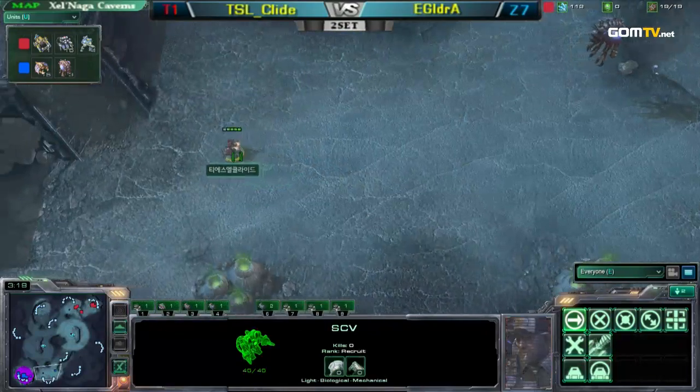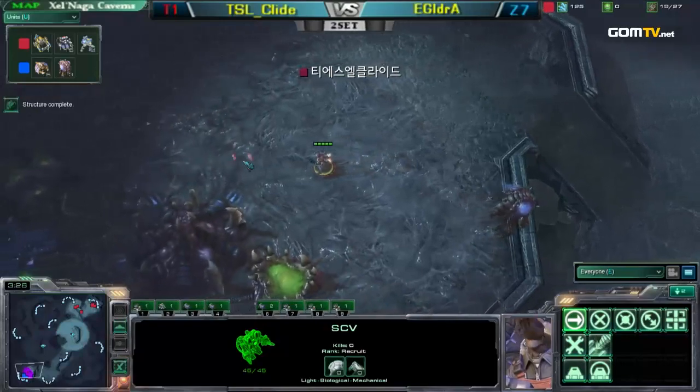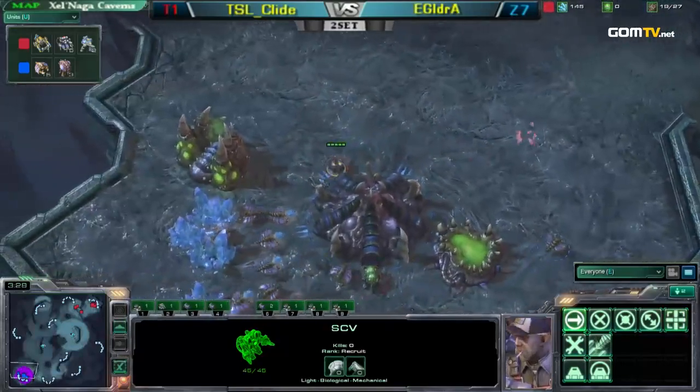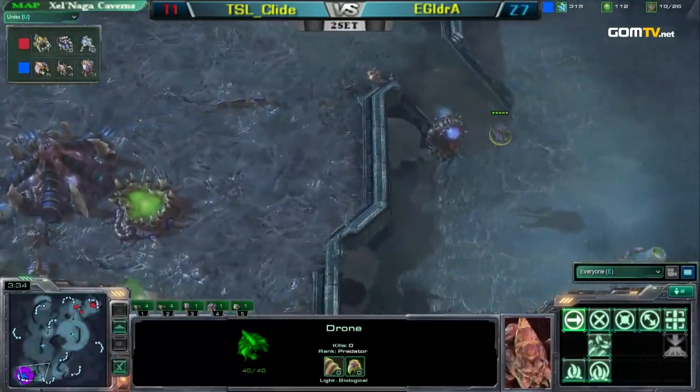So this is somewhat of a tell. Aydra probably a little bit suspicious. I think right now Aydra already pretty much gets it — he's like, okay, this is going to be a two barracks build. I'm going to get my speed, I'm going to expand, and my life's going to be happy.